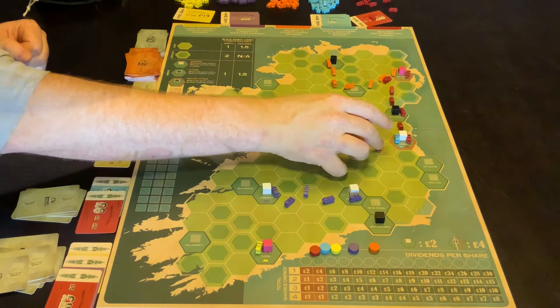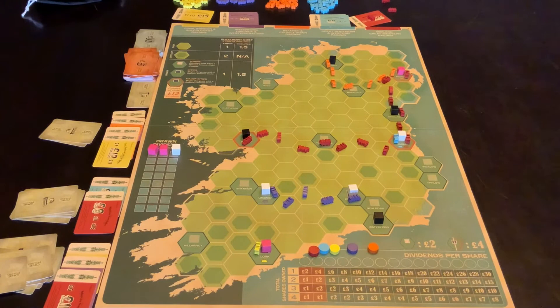He has now connected all three of those Red cities. Immediately upon that connection — so you don't need to call for another thing — immediately there's a 12 pound dividend paid out to Red, which means that this player and this player would both get six pounds each. And then the game continues on.